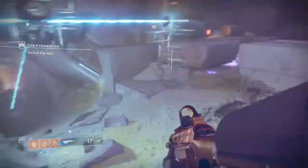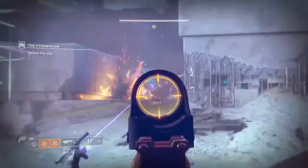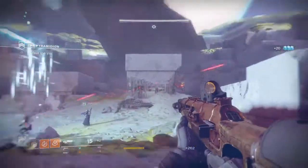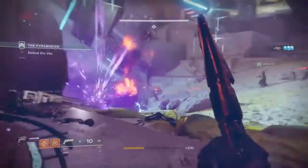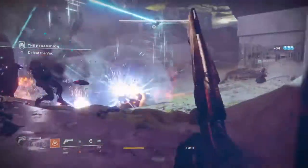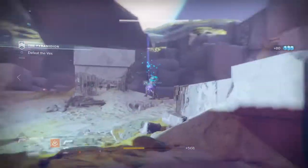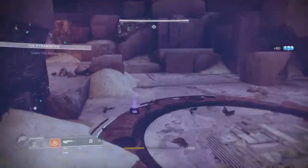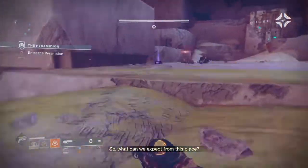Hi guys, it's 3DHero here and welcome to another Destiny 2 loadout video, where I bring you new, practical and thrashable loadouts from the community and from myself every once a week. Today's build will be looking into maximising the Hunter's Lucky Pants exotic perk and building a non-stop DPS cowboy build that will allow us to not worry about having to reload our weapons every few seconds.